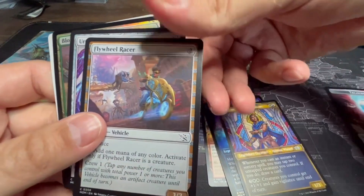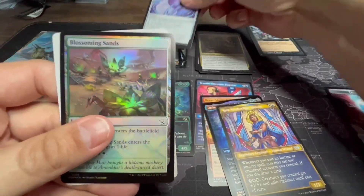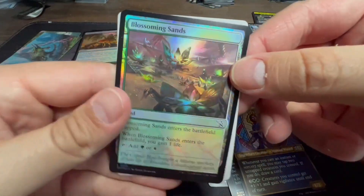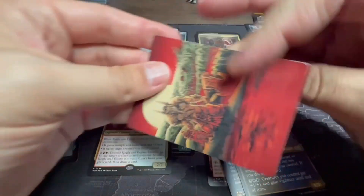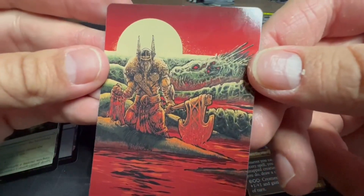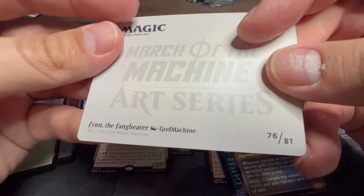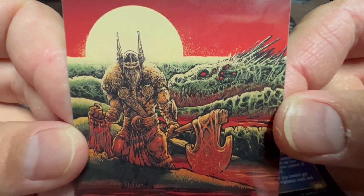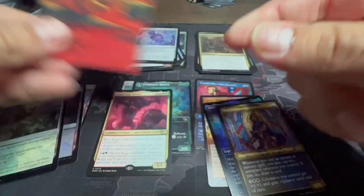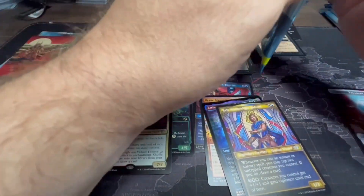Skittering Surveyor, Flywheel Racer, Urn of the Godfire, and then a Blossoming Sands for our land — and that's a foil land, nice. Then we have some interesting art here that looks like it's from Kaldheim. And the art card is Finn the Fang Bearer, God Machine — I like that art, that's pretty sweet. I'd get a play mat with that on it.